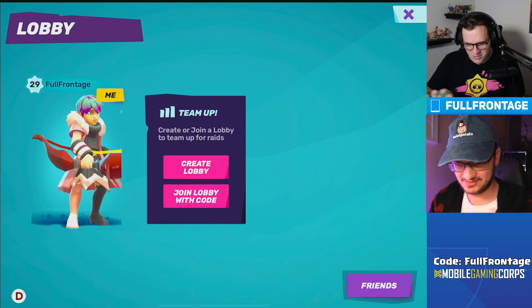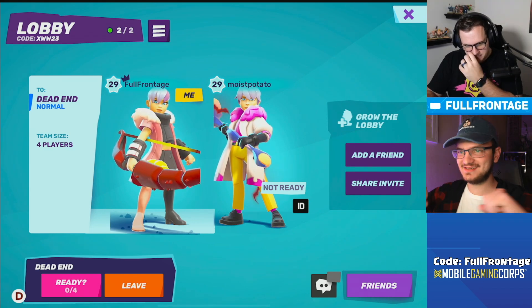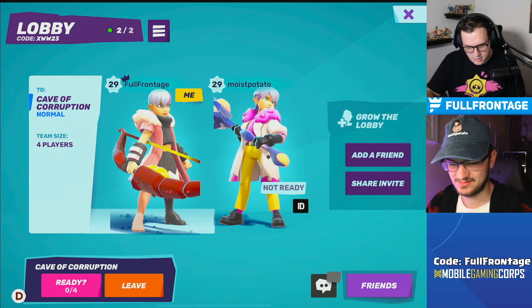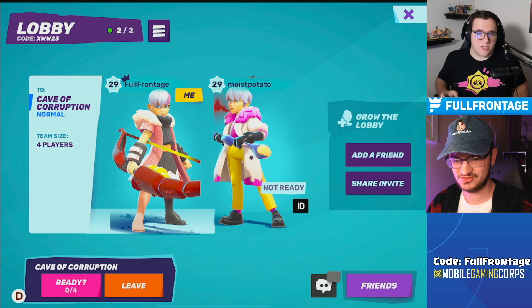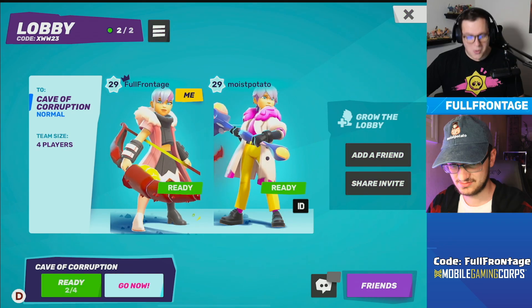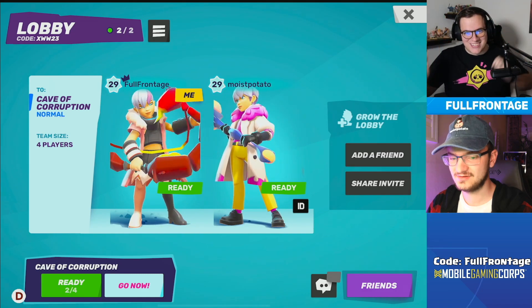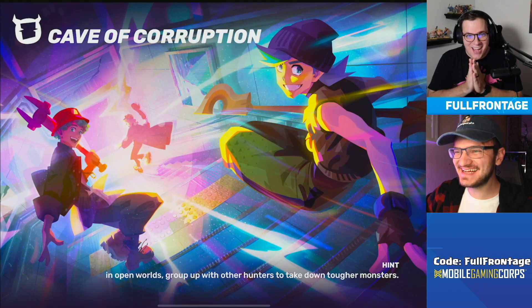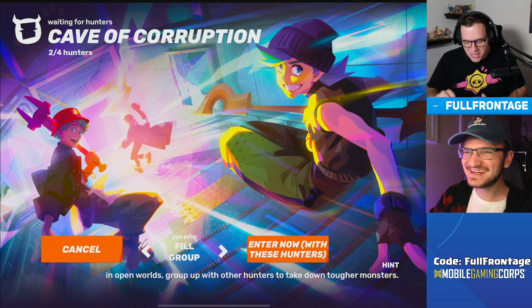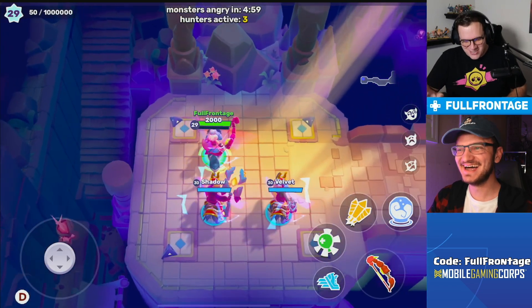All right, let's get this party started. I'm gonna create a lobby. Cave of Corruption — this is chapter two, first normal one. I think it's just the two of us, no bots or anything. We can't fill with bots, all right cool.